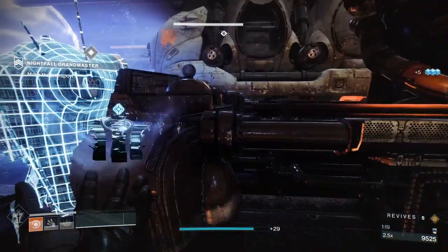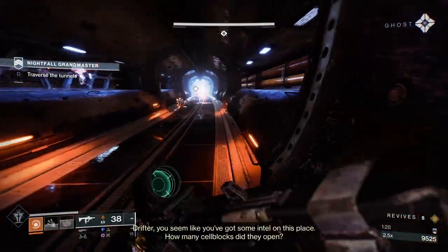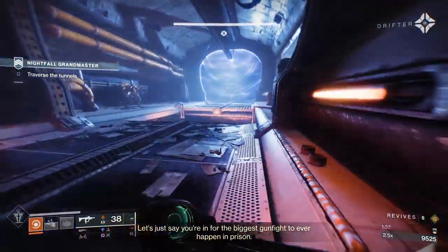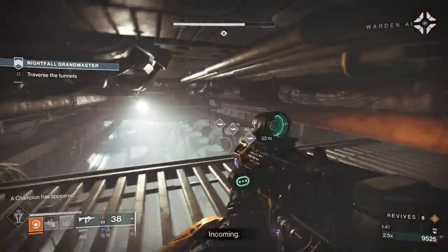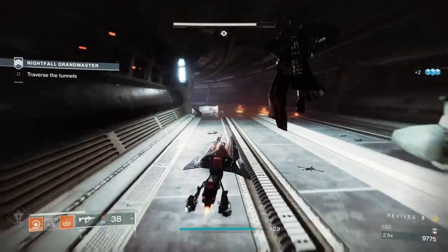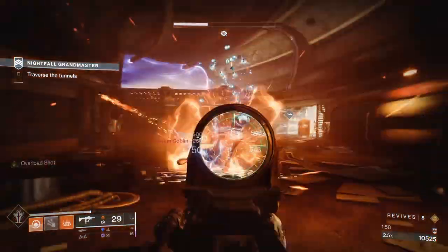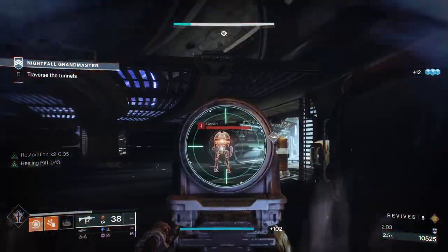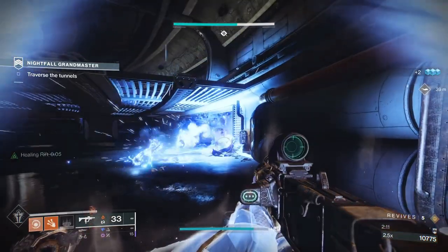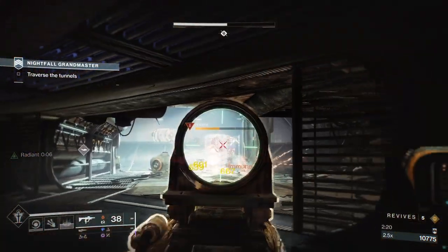This GM has all three champion types: overload, barrier, and unstoppable. There are only three overloads you really have to tackle, a handful of unstoppables, and barriers are the main champion in here. The pulse rifle I'm using has Adaptive Munitions which works really well against barrier champions — it's the one from Duality, the dungeon pulse rifle. Even against champions it increases its damage against the shield with every burst, which is what Adaptive Munitions does.